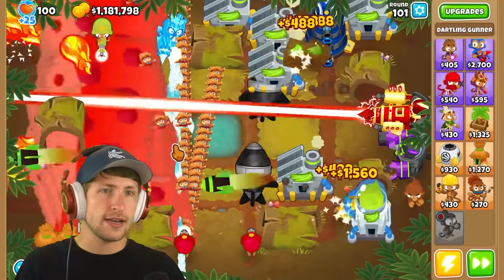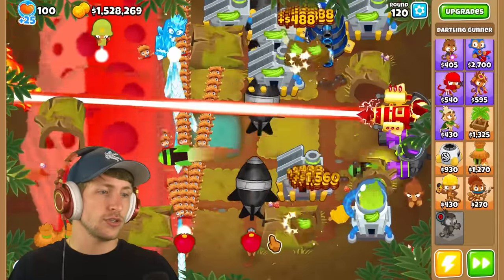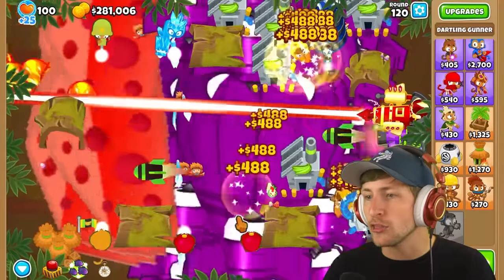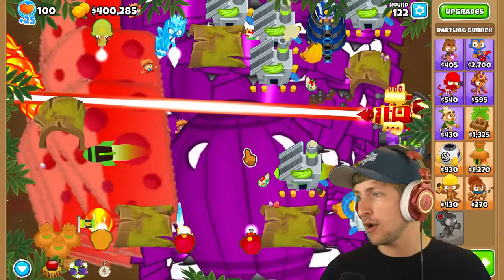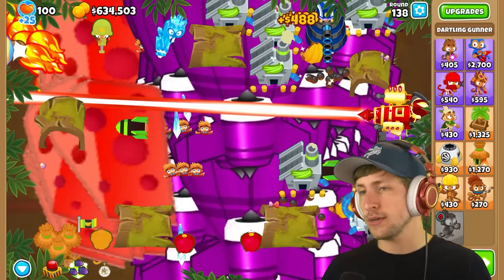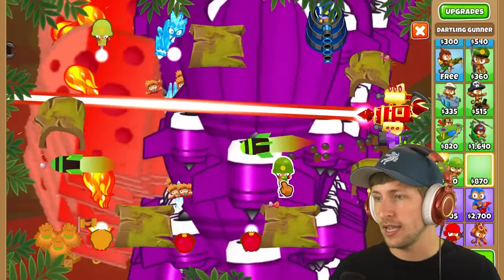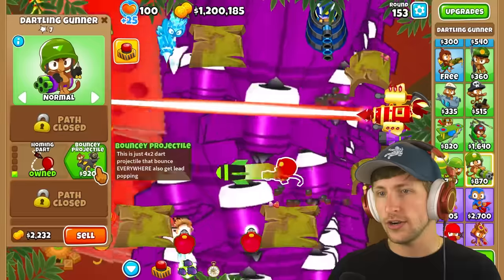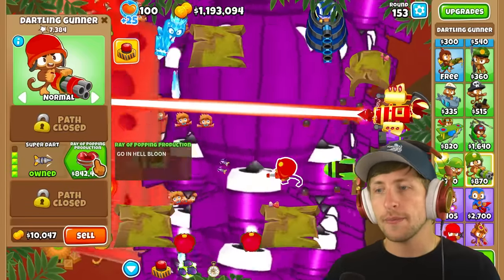Let's go up against round 100 — wait, never mind, we already beat it. This is insane how powerful this is. Let's skip up to round 120. We can now get the biggest balloon of them all — what am I looking at?! That is huge, I can't even see the screen. That's so many BADs — we're still not even done yet. We need about 700,000 more and then we can get all of them. Round 140 — my game might crash. All right, fortified BADs all got popped. This one has 70 million pops! I'll put them right here — faster barrel spin — this is the homing darts, the bouncy projectiles, dart factory, super dart, and ray of popping production.